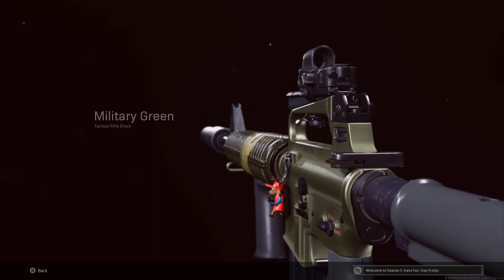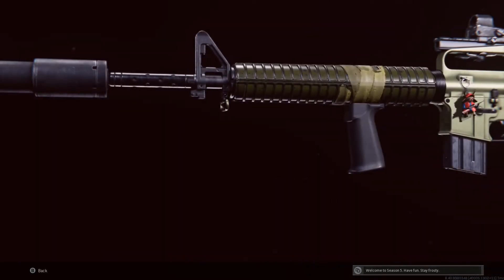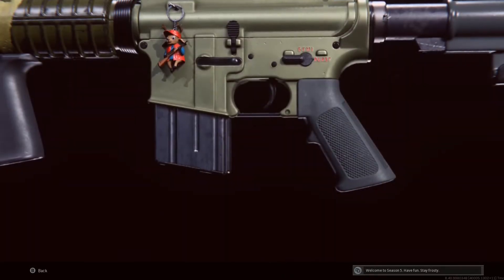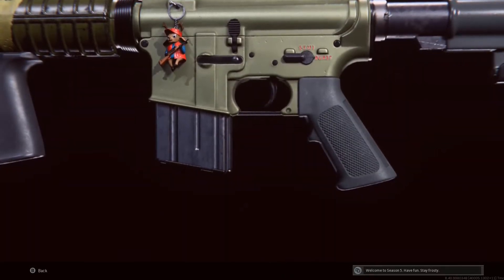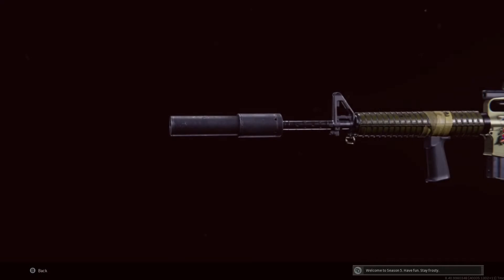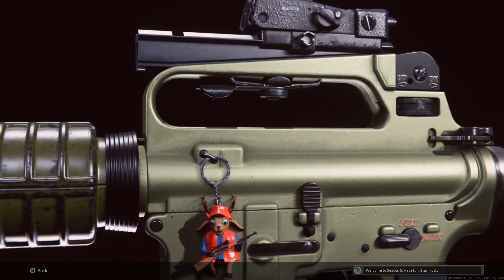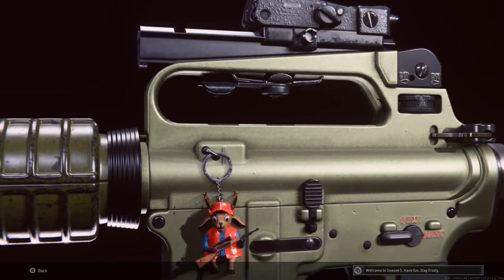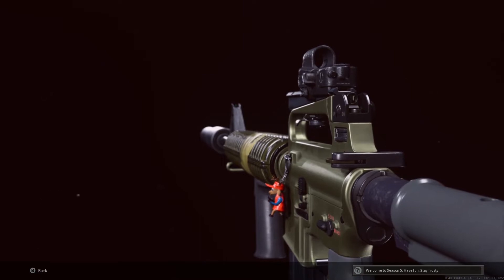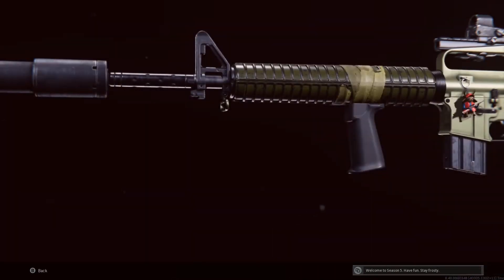Hello viewers, today I've got another off-meta loadout that you can use in Warzone. This is the Cold War M16 — it was definitely one of the best weapons you could possibly use a couple of seasons ago, but it underwent quite a significant nerf, meaning that at long range the recoil can really plague you when trying to take down enemies. So for this combination of attachments I'm going to forego that long range effectiveness and simply focus on short to medium range.